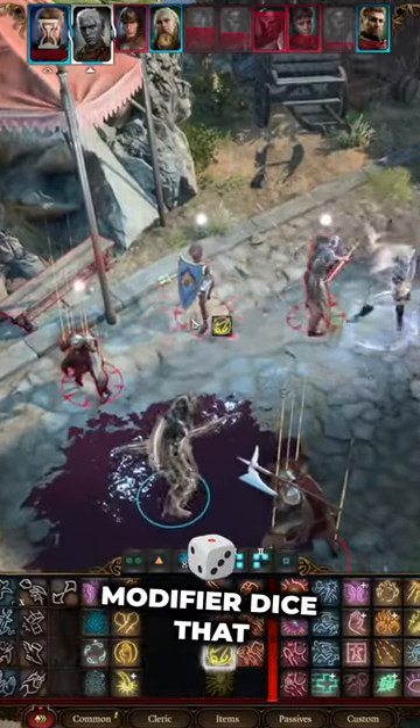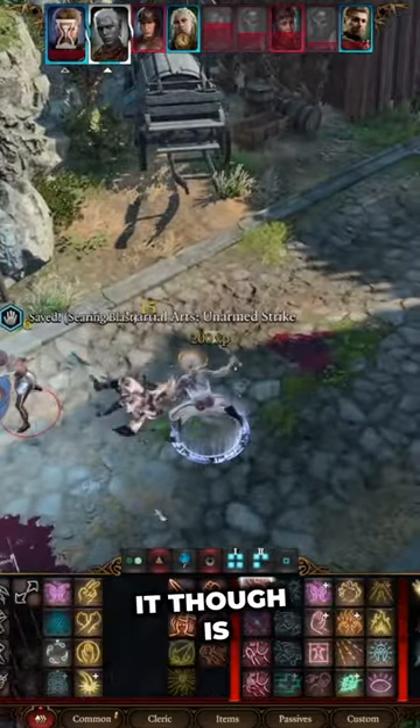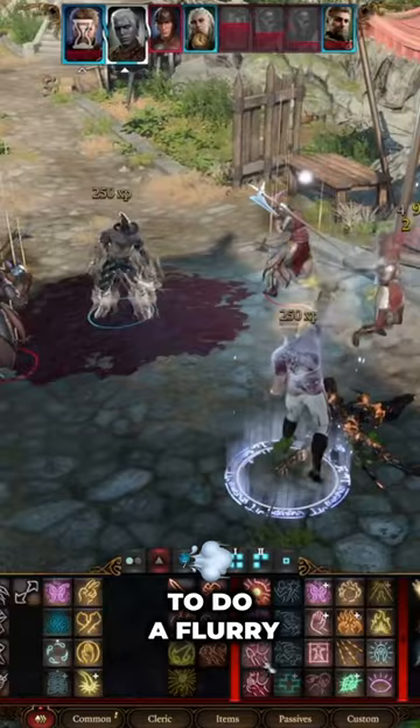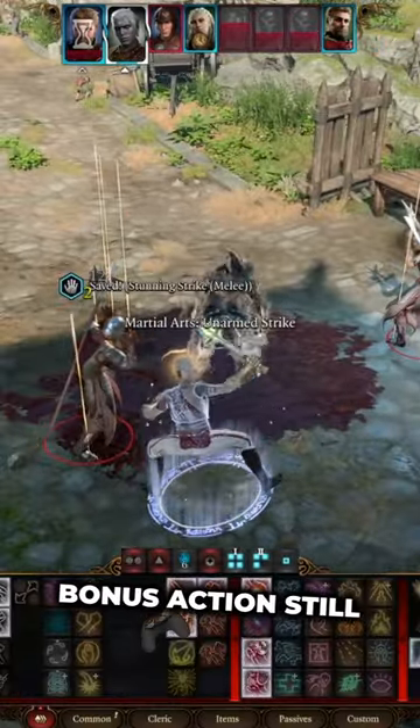It uses the same modifier and dice that you use for your off-hand strikes. The best part about it though is the damage that comes from it is Radiant, which is really hard to get decent Radiant damage this early. And you're able to do a flurry of blows with it, spending the same amount of ki points, so you can shoot out twice with your bonus action still.